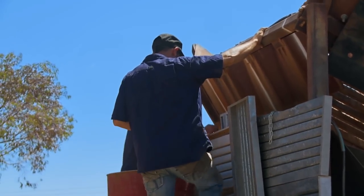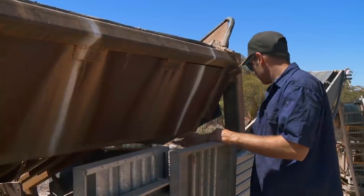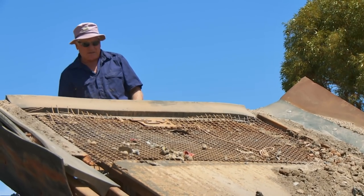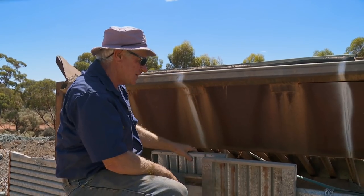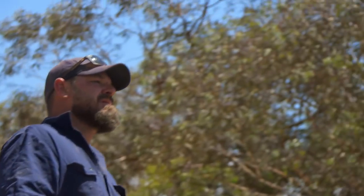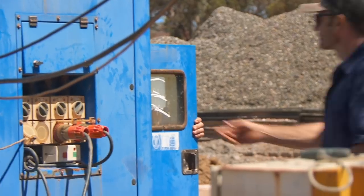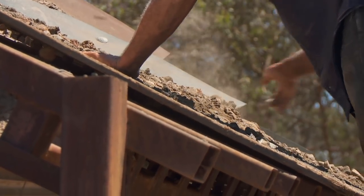35 kilometres from Kalgoorlie at the Dust Devils wet plant, a major breakdown has stalled production. The vibrator on the screen — we can only put one or two buckets in before it blocks up. It's designed to shake everything, and by it not working, it's just going to keep holding us up. If we lose a quarter of an hour every hour, there's an hour gone every four hours. With the vibrating motor not shaking the mesh screen, large rocks are sitting on top of the mesh and blocking the smaller pay dirt from sifting through the screen for processing.